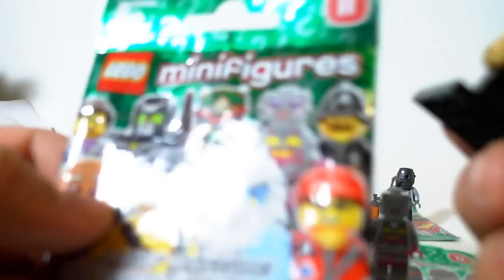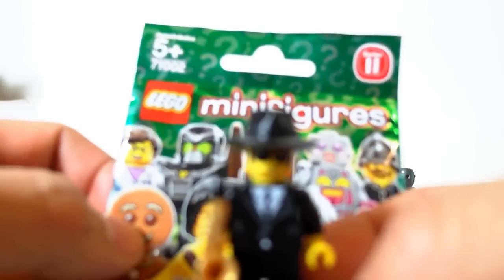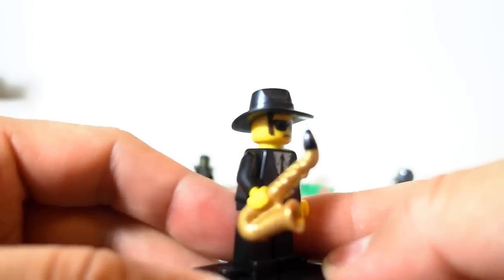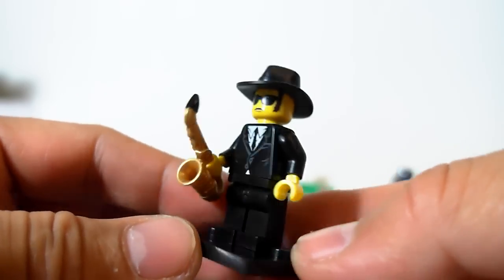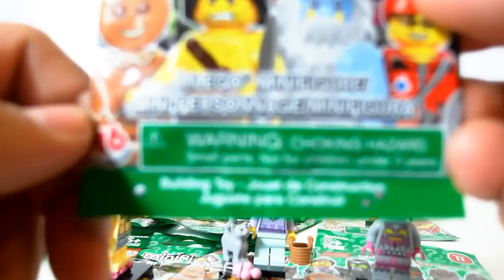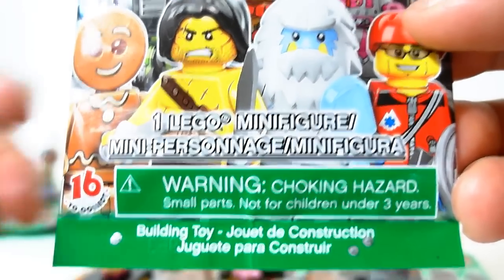Next up we have the Saxophone Player. He's like Dan Aykroyd from the Blues Brothers — a man in black. His bump code is one, two, three — one, two, three.